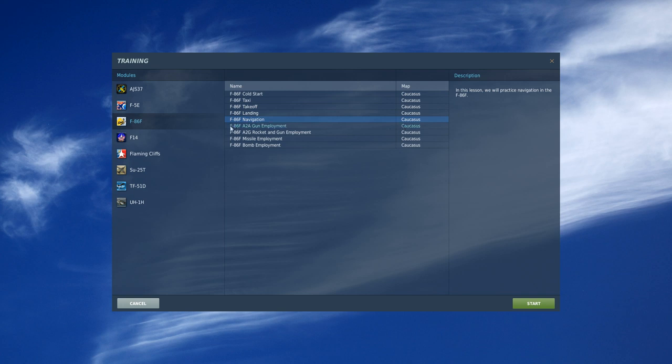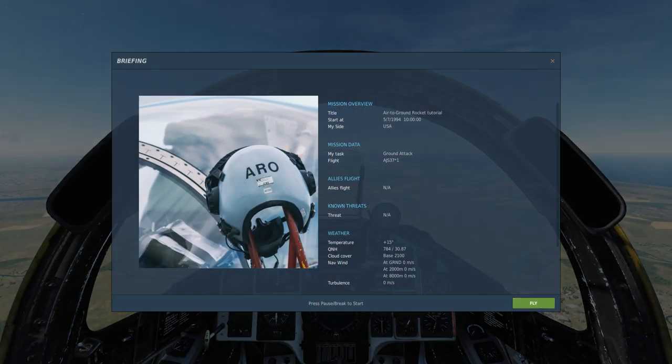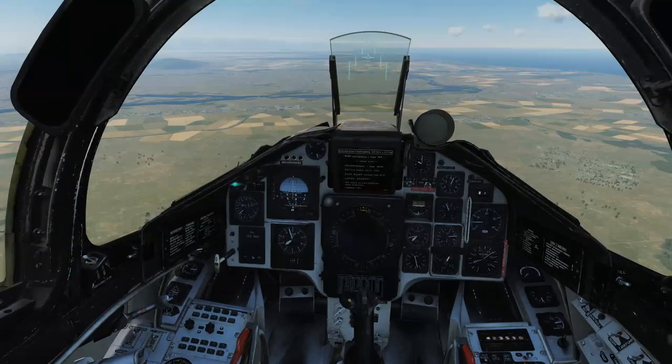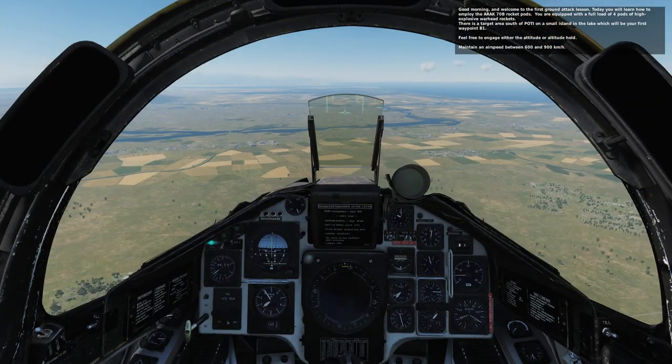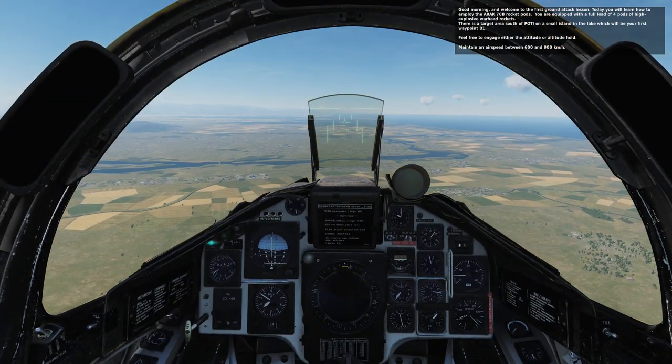I've done the training missions for weapon deployment in the Viggen before, but just so that you know what's going on, I'm going to do them again, and I could use the practice. First, the M-70B rocket pods. One concern I have is the way they actually set up the plane ahead of time, because if I'm not in the same configuration, it might not work quite right.